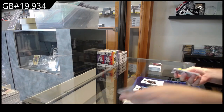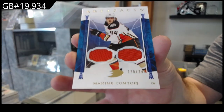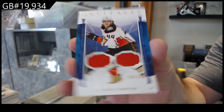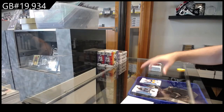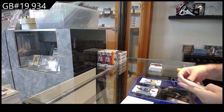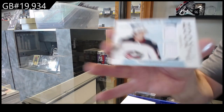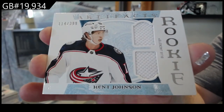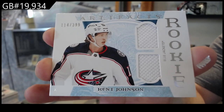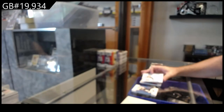We've got a dual jersey to 249 of Comtois for the Anaheim Ducks. We've got a rookie dual jersey, $3.99, Kent Johnson, Columbus Blue Jackets.